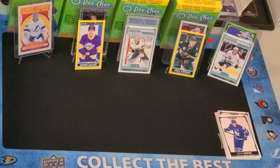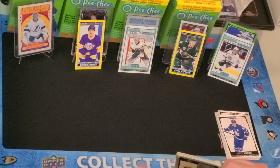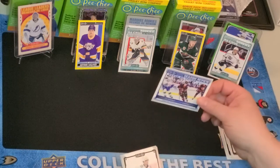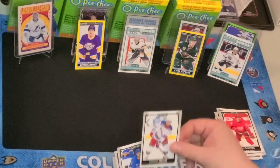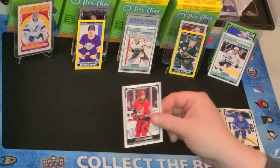Ilya Bryzgalov was taken on waivers when he went from the Ducks to Phoenix. Kessel. Cody Ceci. Here's a Stutzle Season in Review. Elias Pettersson. Danny DeKeyser. Keandre Miller. Jayden Schwartz. And Jakob Slevin.